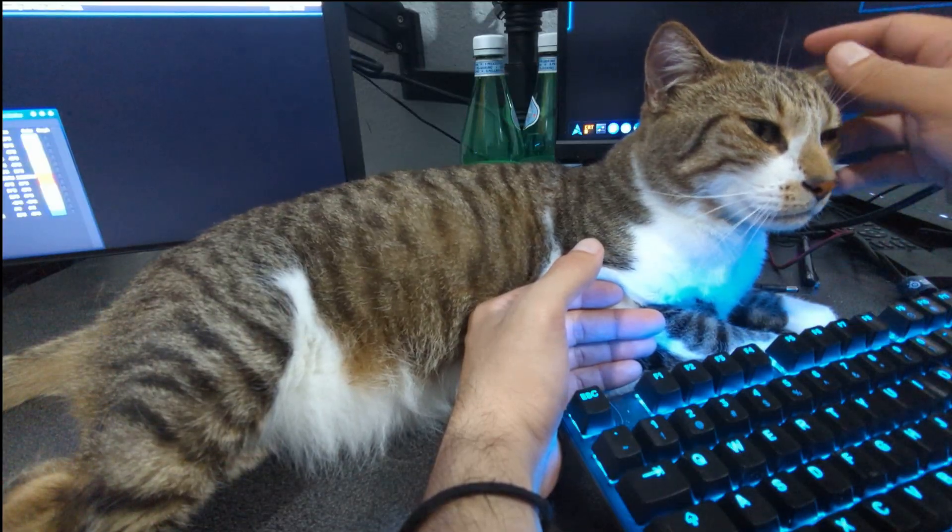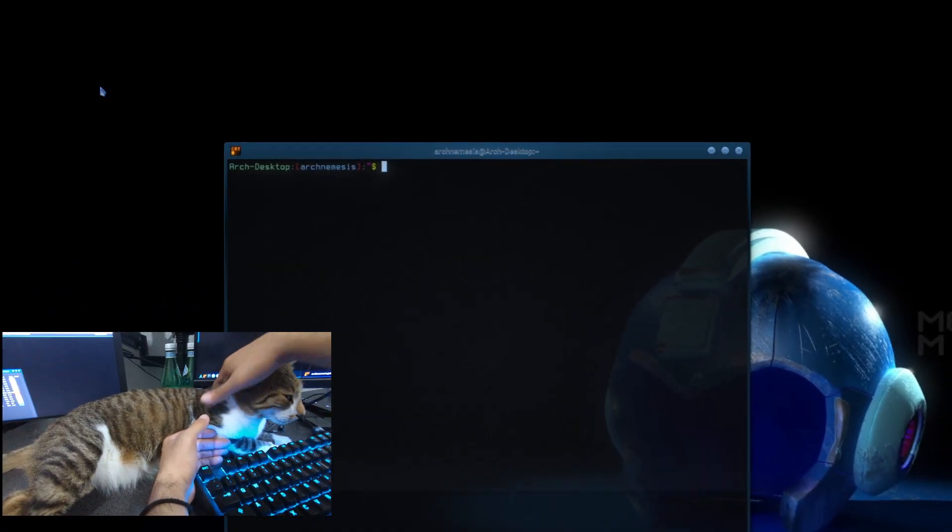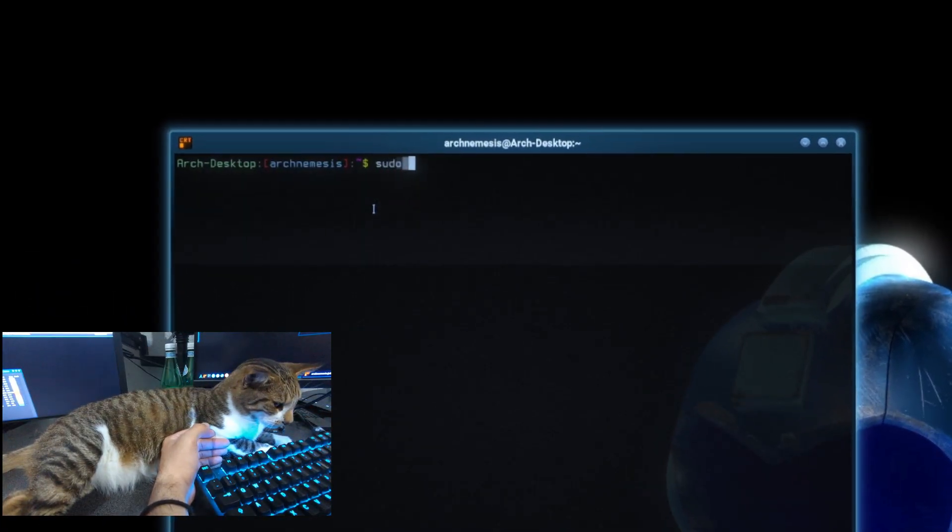The first thing you're going to need to do, if you're on an Arch-based system or Arctix like I am, is install Flatpak. To do that you would go into the terminal and type: sudo pacman -S flatpak.